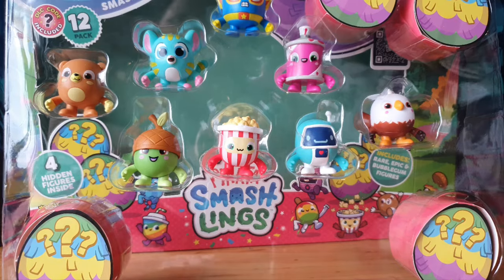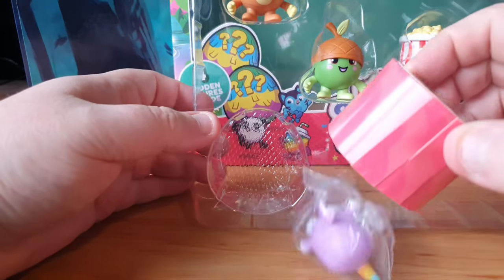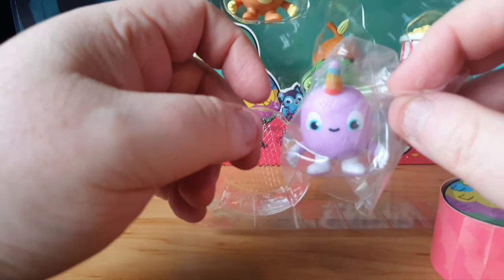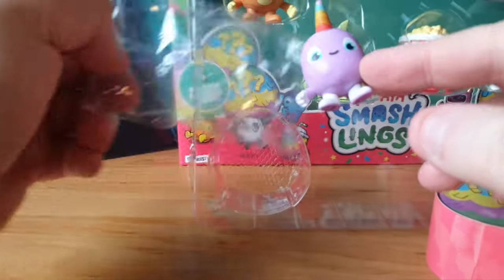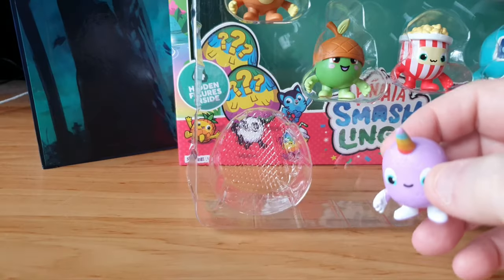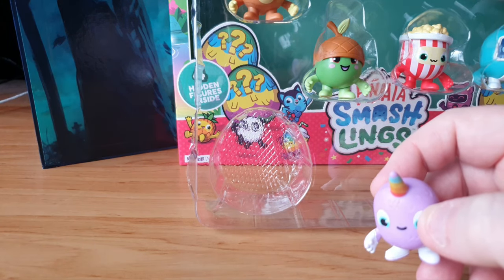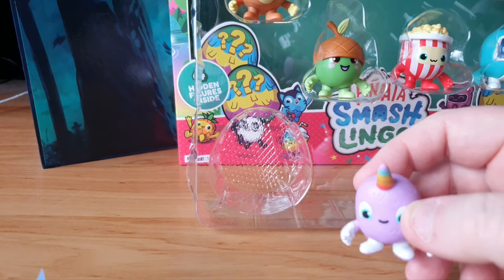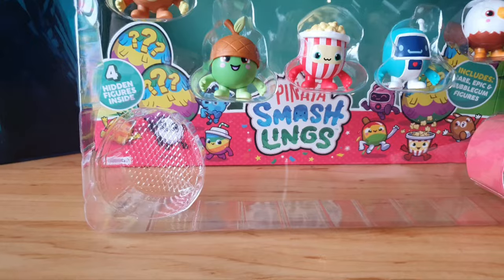Okay, we've got one, two, three, four — two at the top. We'll start at the bottom. Let's see what mystery figure we've got behind door number one. Oh — another duplicate! We've actually had this one in the previous set, but this is one of the rarer figures. We've got a narwhal — they're called narwhals, they're like a whale with a horn on its head. Anyway, this is Gus and he's a legendary figure, so that's pretty cool. That one's for Super Junior's collection.